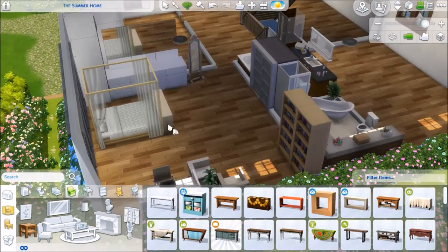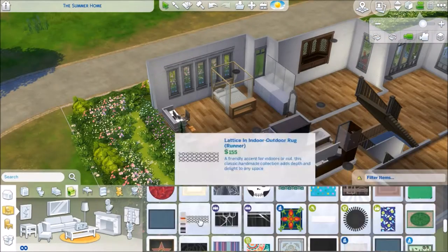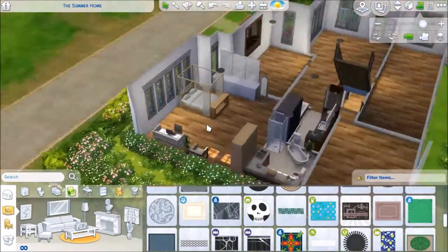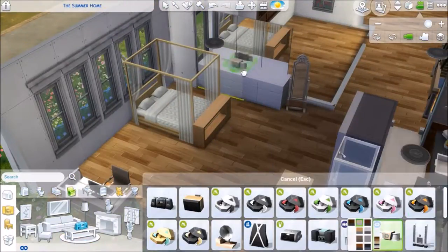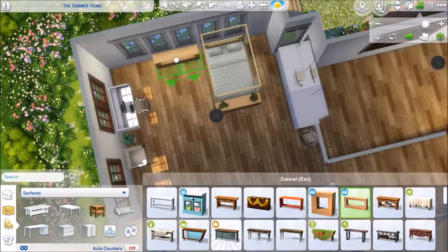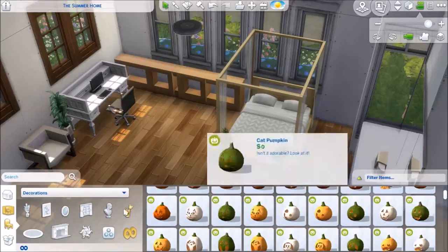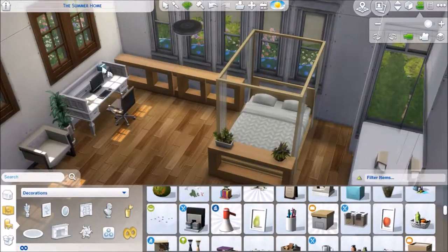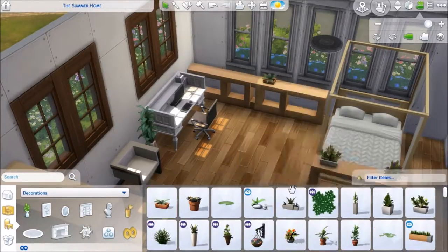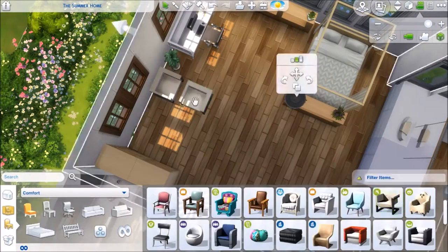So this is the master bedroom for Leslie and Wendell. They're not married — they're boyfriend and girlfriend in a long-term committed relationship; they have kids, they just didn't want to get married. Leslie is very into plants since her aspiration is freelance botanist, so I wanted to make sure that their bedroom was filled with so many plants, and it is.